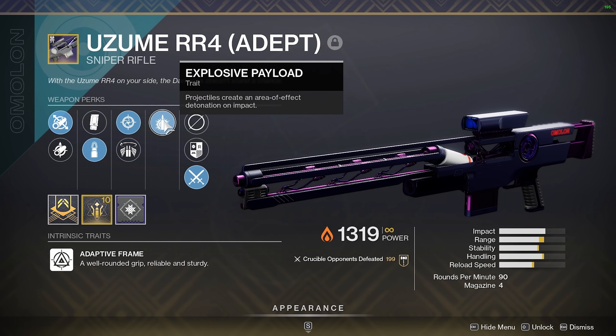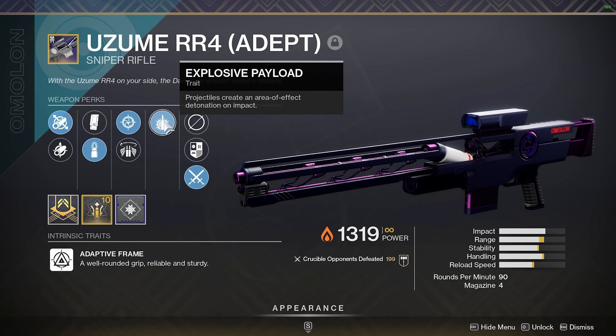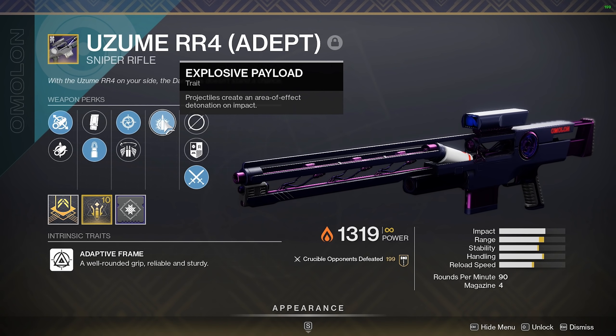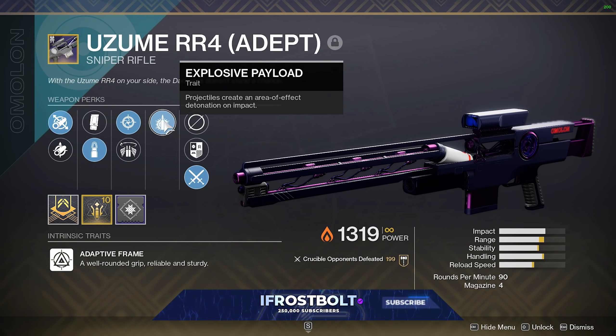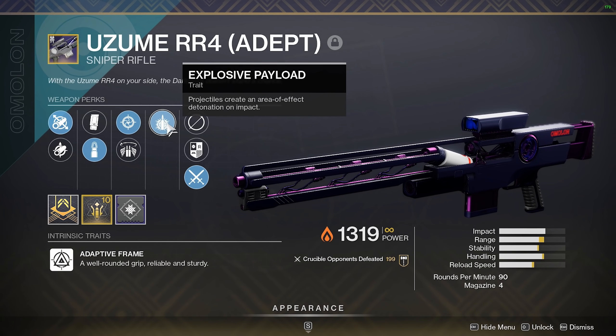Next up, we have a gimmicky perk called Explosive Payload — projectiles create an area of effect detonation on impact. I'm going to be honest with you, I had some benefits. It was very rare where I could shoot the wall or the floor near a guardian, and if they were weak, they would get killed because the explosive damage would just clean them up for me. But other than that, it didn't really have much use — it just kind of made it a little bit more unique to have on the sniper rifle.